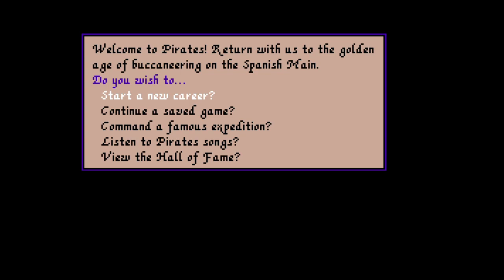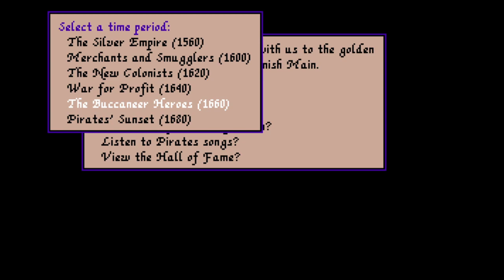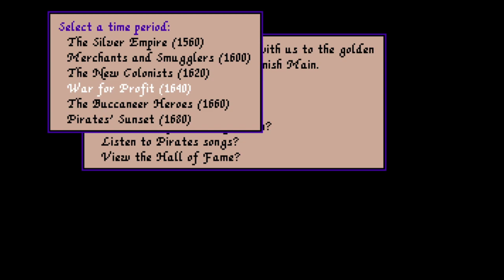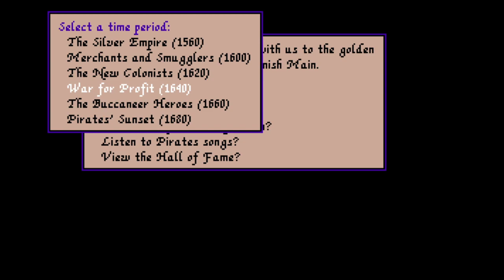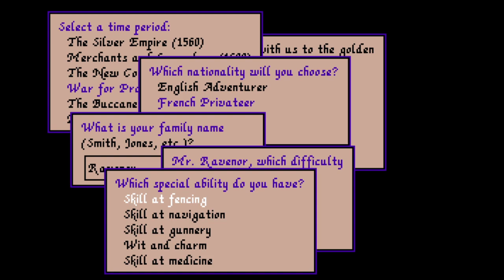Let me see how that'll sound before we actually start a new career. I am a golden god — Almost Famous came out 22 years ago. Anyway, let's start a new career. We'll select a special historical period. Buccaneer Heroes is the recommended ultra super comfy one, but why don't we go in War for Profit? We'll be a French privateer — why don't we go ahead and make it Ravenor? The difficulty will be Journeyman. Due to extensive unfamiliarity with this game, though in my testing I was playing on Apprentice and cleaning up, which is why I can't play on that difficulty. Journeyman it is.